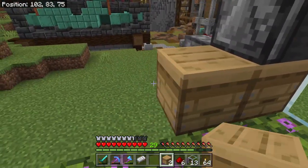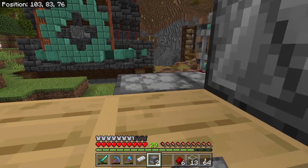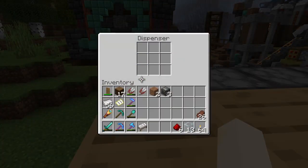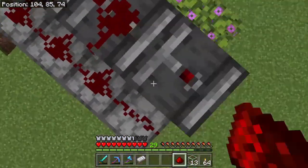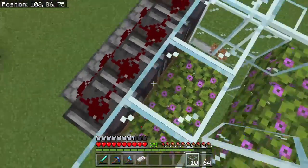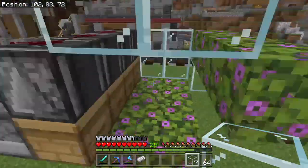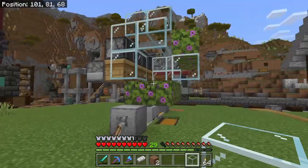We'll go ahead and throw in our other three segments now. For the time being, I'm just going to put a single set of shears in each one. This has it so that every time bees go into even one hive, it'll shear all of them — a small thing to help it be slightly more efficient.